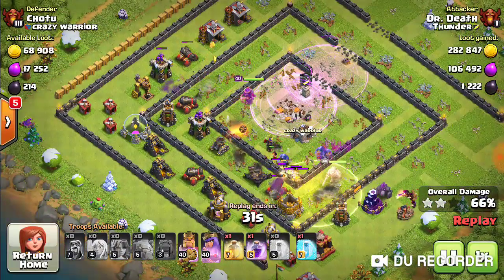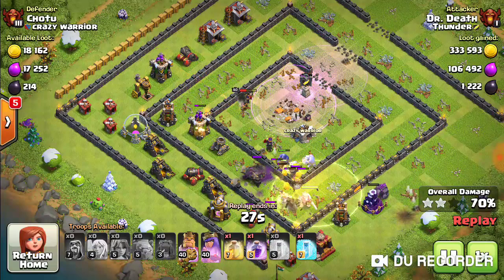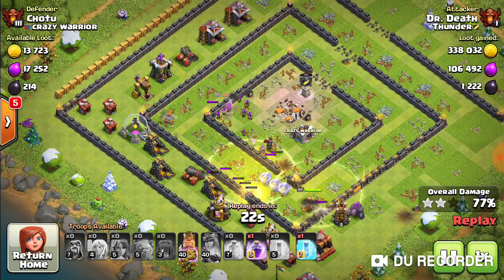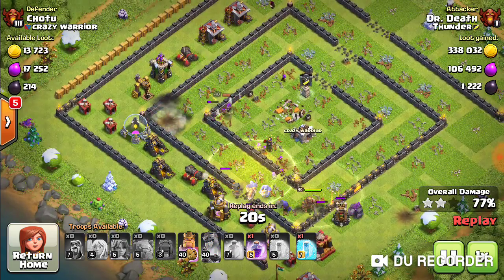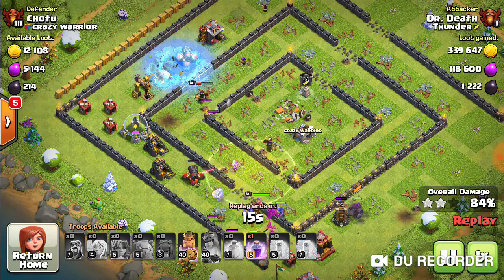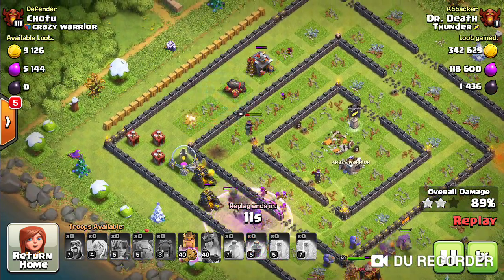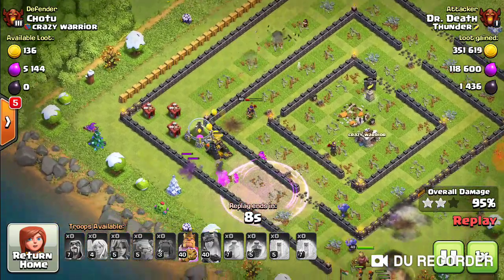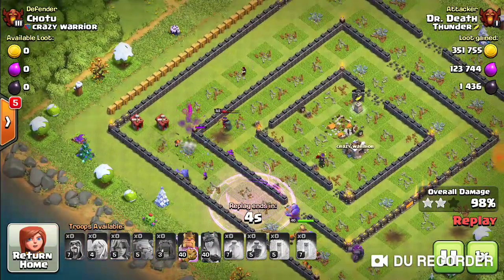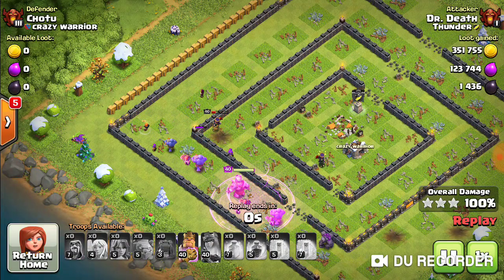One thing about Valks is they've got a mind of their own. They'll go inside, they'll go out. They're really frustrating to use — I love them to death, but I just never really seem to get the hang of figuring out where they're going to go and using the spells appropriately. I put a freeze on that cannon because my queen was going down. You use your spells the best way you can per the circumstances.